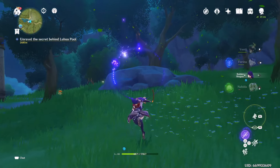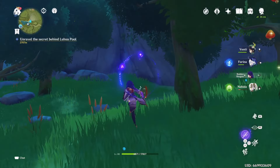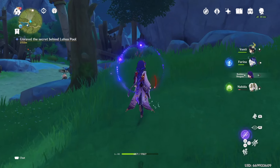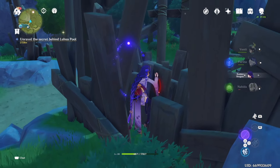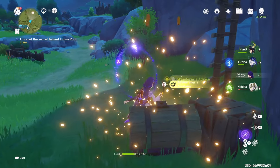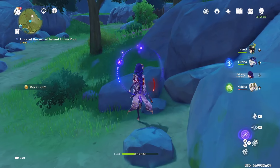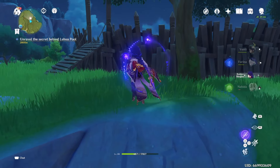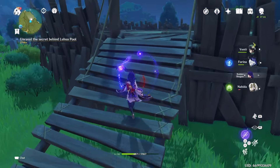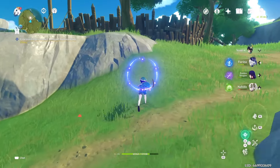The other pillar requires Cryo and we don't have a Cryo Archon — it's going to be a really long time until we get one released. But we can use Venti to swirl Cryo and try to activate the pillar. We just need a teleport waypoint, get some Cryo infusion, and activate it. That will open the last part of the quest and get our rewards. There's also an Animoculus hidden on top of the tree we can finally grab.